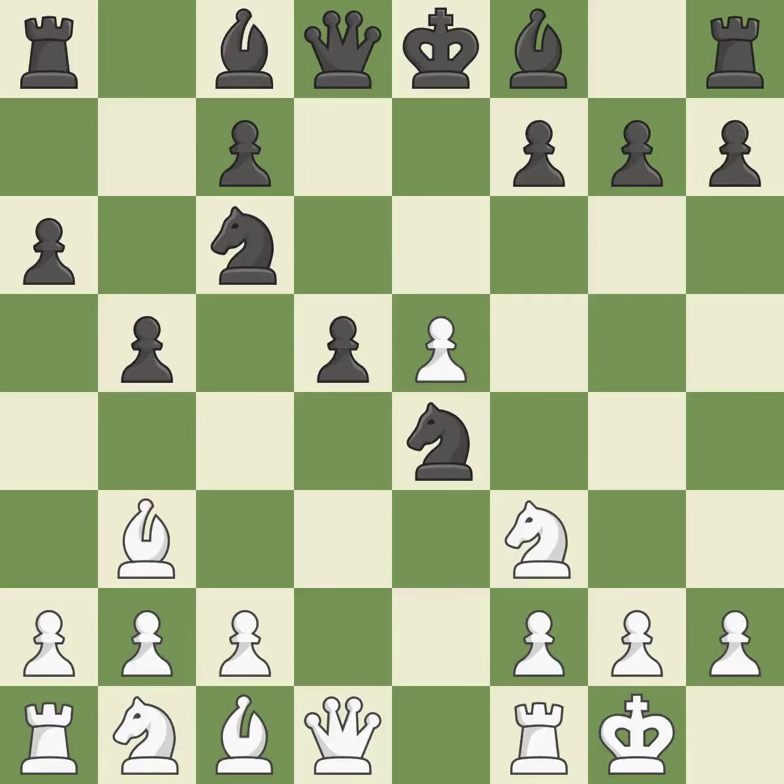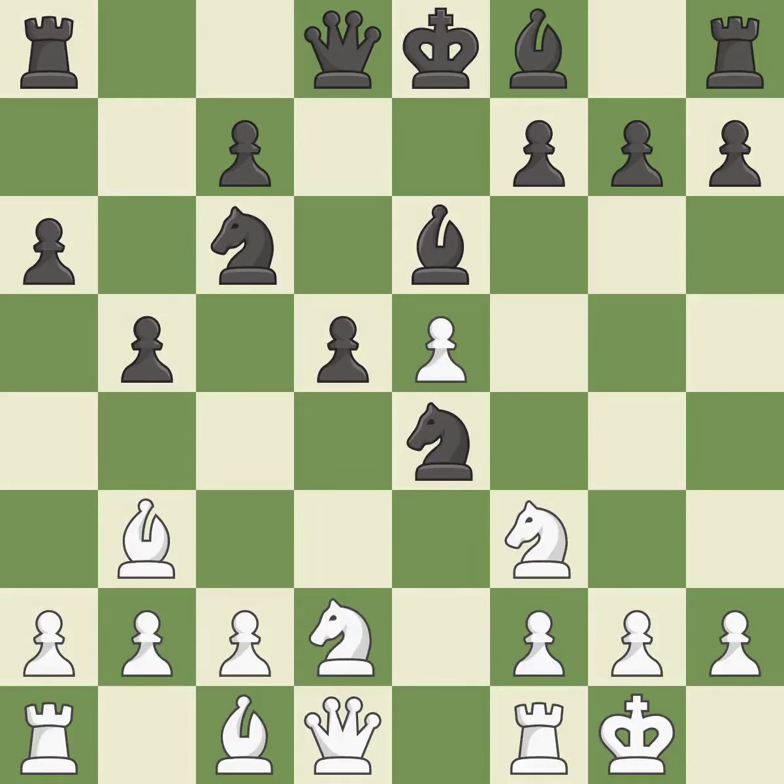dxe5 captures the e5 pawn and attacks the important d6 and f6 squares. Bb6 develops the light-squared bishop and defends the d5 pawn. Nbd2 develops the knight toward the center and attacks the knight on e4. Nc5 attacks the bishop on b3 and controls the e4 square. c3 controls the d4 square and opens up the c2 square for the bishop.